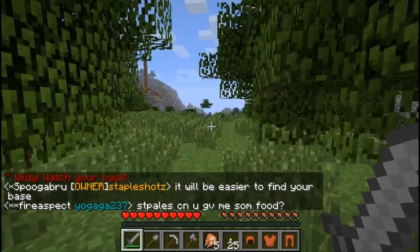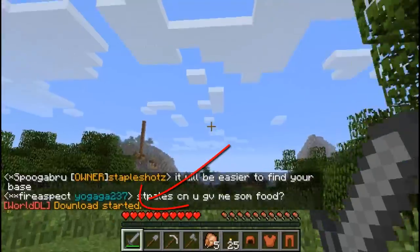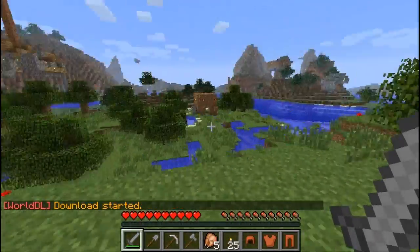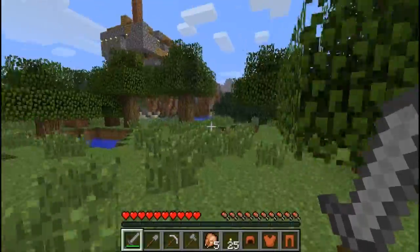Press Escape and you should see a button right there that says 'Download This World.' If you click on that button, you'll see in the chat it says 'world download start downloading.' So it starts downloading the map — just explore, mess around, and load some more chunks.